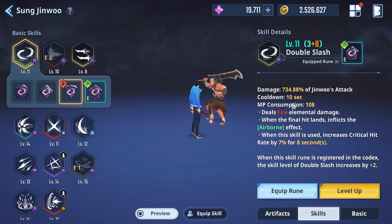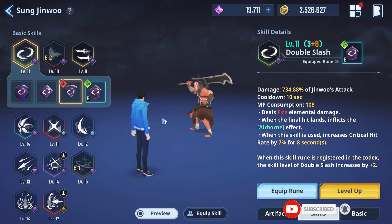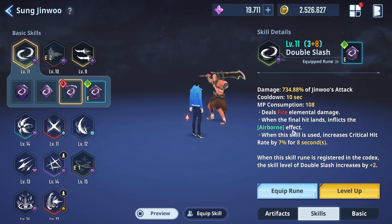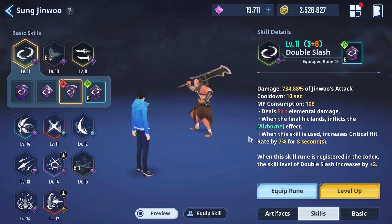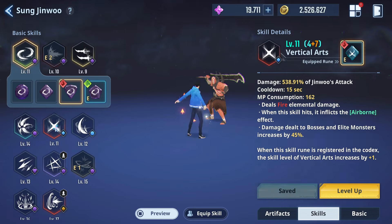Flame Slash also got a buff in damage output, and they increased the hit range on both Multiply and Flame Slash. Honestly, with needing fire ruins, there are better ones to choose from in terms of AOE and hitting multiple targets. It's just another one I don't really see many people using, though it could come in handy for elemental advantage.